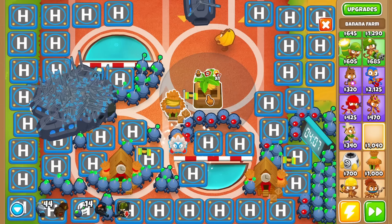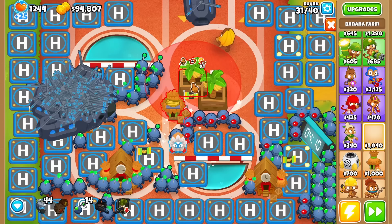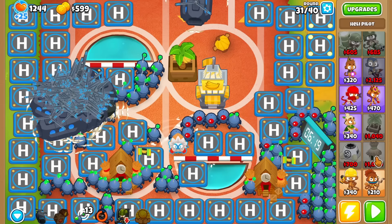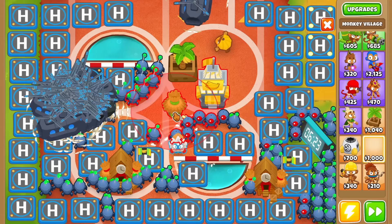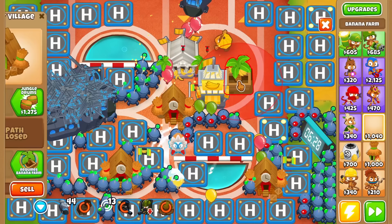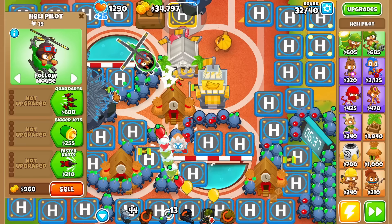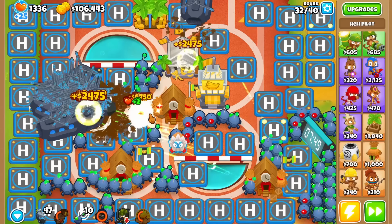Now it's time to build your tier 5 farms. Make sure to start with the Monkeynomics one because it's by far the best one here. Get a Monkey Wall Street as well and make sure to put it in range of a monkey city. Last but not least, get one 5-2-0 farm and make sure it's also in range of a monkey city.